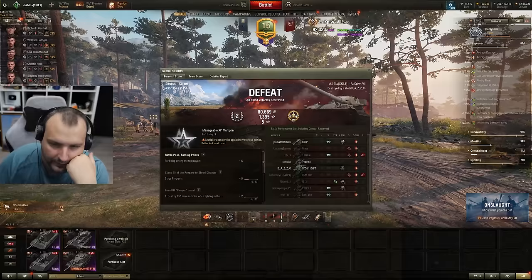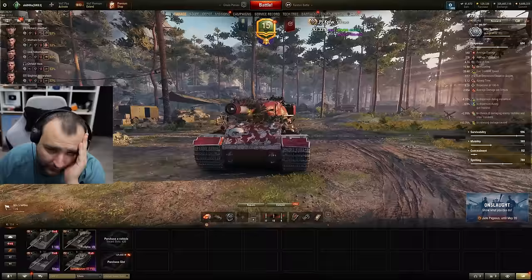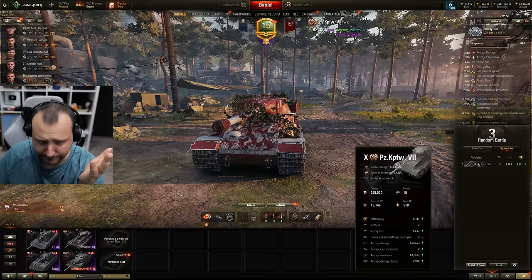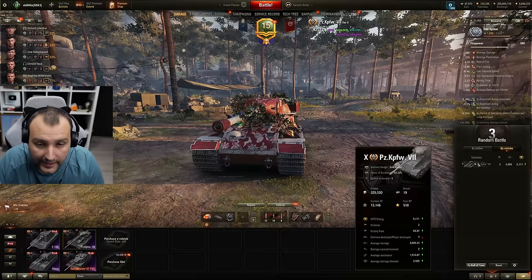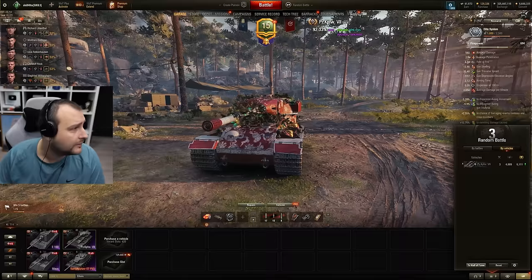And we are back fellas — 5,800 damage and 200 assisting damage. Obviously we are first by experience and first by damage, but we got 23 minus credits. I wanted to show you a good session with this tank and I think we showed you a good session. 66% win ratio, 4,900 average damage, 1,500 assisting damage — over 6,000 combined in session. Now my question is, is this tank worth a better rating than before? It has a 3-star overall rating currently.